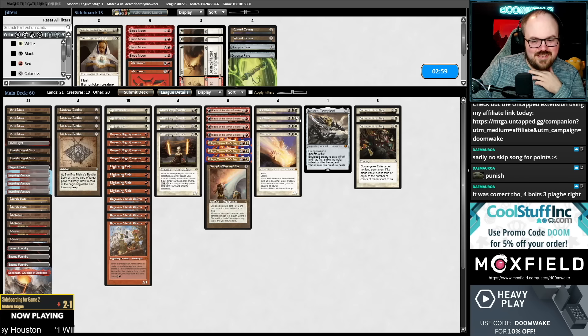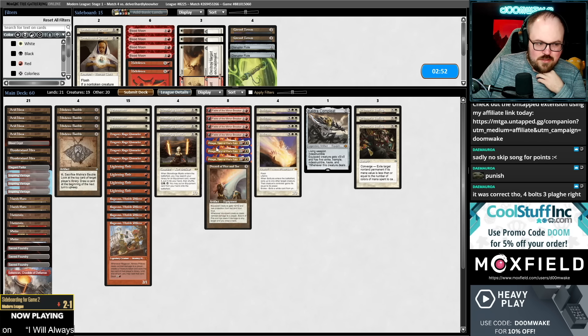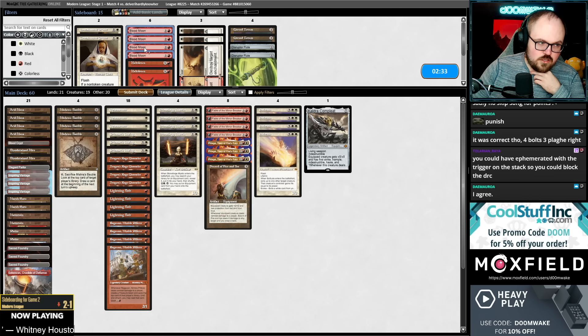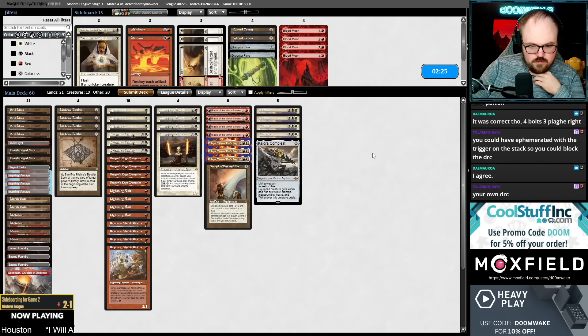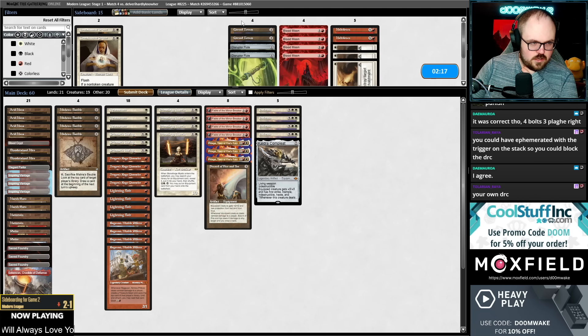We do have more Bolts than Flages so I think it was technically correct to Ephemerate there because it gives us a look at Bolts, and we have fewer Flages than Bolts — even though we got punished, it was still right. Because you Ephemerated with the trigger on the stack so you could block the DRC. I kind of assumed I'm not getting another turn if they get one more attack with the Shadowspear — sure I can chump block with Channeler, but I just don't have outs if they gain six more life.